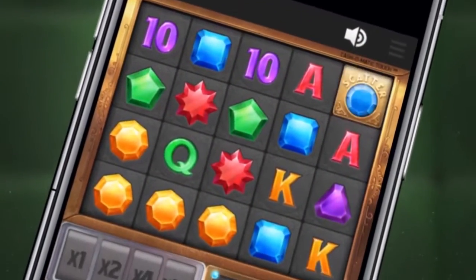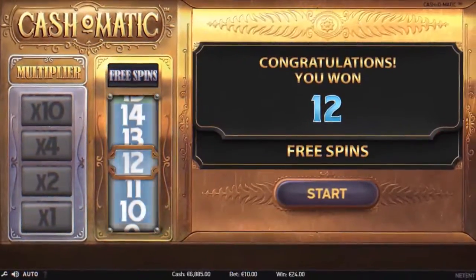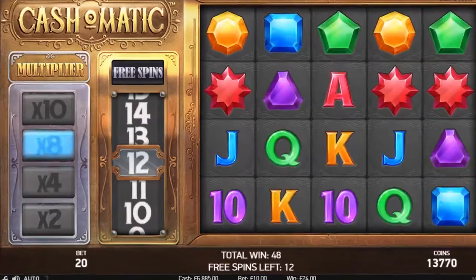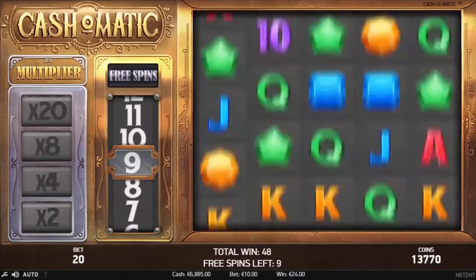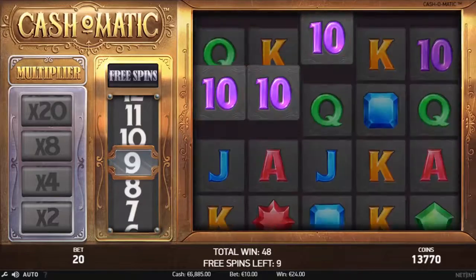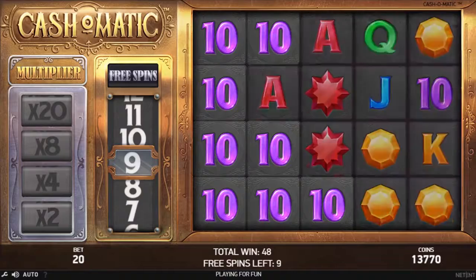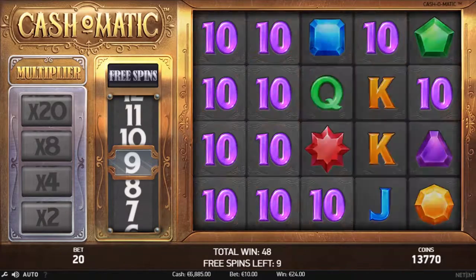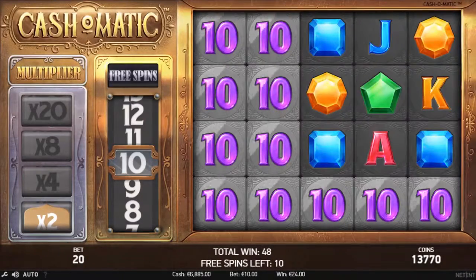A minimum of 10 collected scatter symbols takes you into free spins. You start free spins on one of three different sets of multiplier levels, depending on how many scatters you've collected. Every row you fill with winning symbols increases the multiplier meter by one, and awards you an extra free spin.